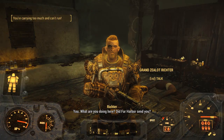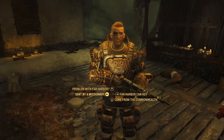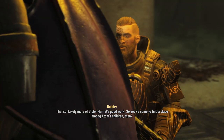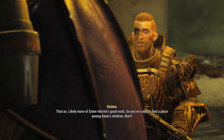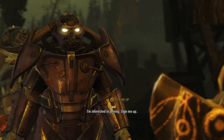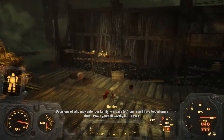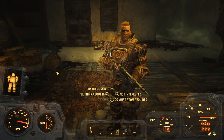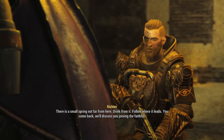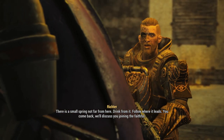What are you doing here? Did Far Harbor send you? I was sent here by a Child of Adam I met outside of Acadia. Likely more of Sister Harriet's good work. So you've come to find a place among Adam's children. I'm interested in joining — sign me up. Decisions of who may enter our family we leave to Adam — you'll have to perform a ritual and prove yourself worthy in his eyes. I'll do what Adam requires. Then let us hope he deems you fit. There is a small spring not far from here — drink from it, follow where it leads. Come back and we'll discuss you joining the faithful.